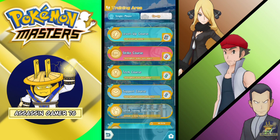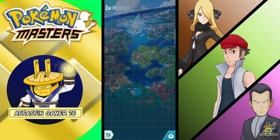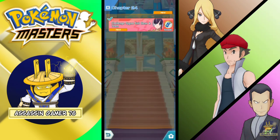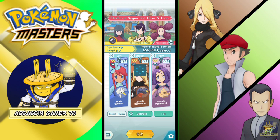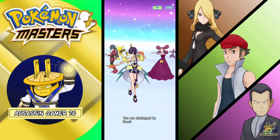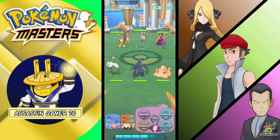Acerola and Cynthia — Cynthia is okay now because I already farmed her sync grid. Let's try this: if you happen to have a Cynthia and have fully unlocked her sync grid, you can do this combo with Acerola. Same deal — it's new Sun Storm.